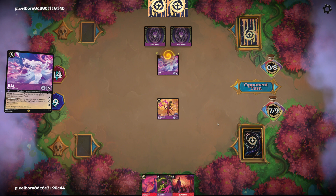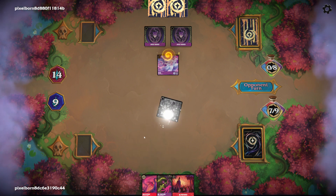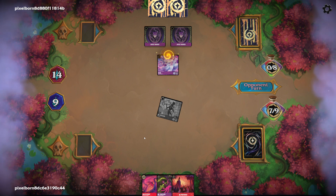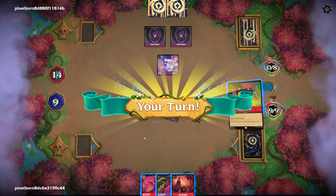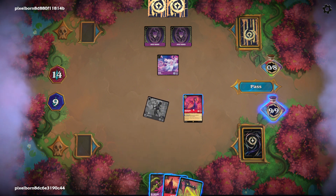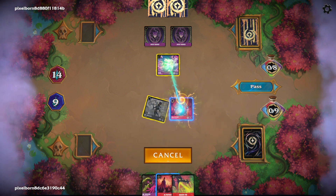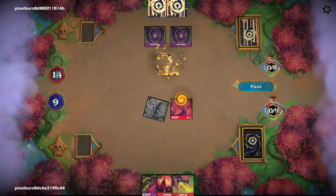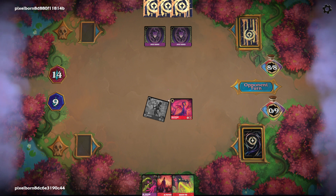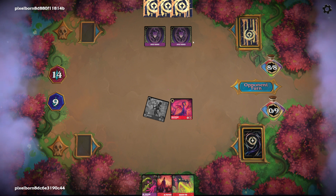I think we just play our Sego. We can quest, then play our Doctor, and then they have to find a way to deal with him. They'll probably use another removal on the Doctor, because if they try to challenge with whatever they play this turn it'll just go back to my hand. There's the Elsa — I think we just shoot that. Kapow — shoot it with the Maleficent. We forced them to play full retail price for that Elsa. They might ink something to get a Maleficent down, which takes them off their card draw for a turn.